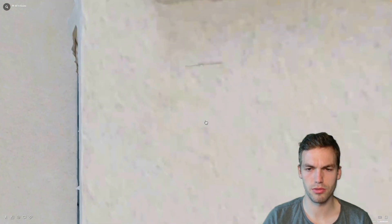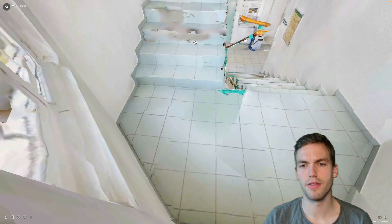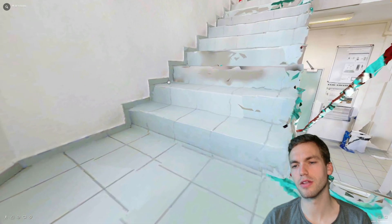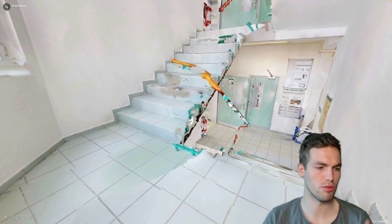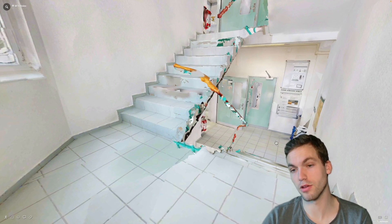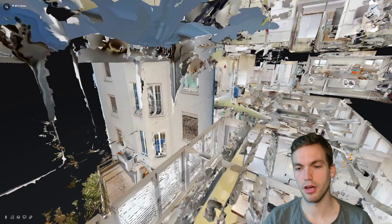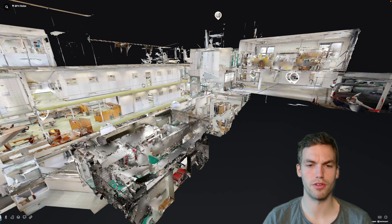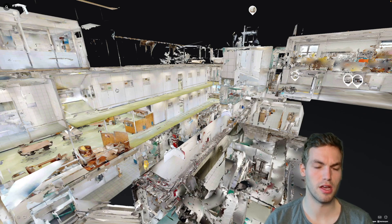On every floor, this space looks about the same. At the beginning, we tried to detect automatically which floor you're on, and we had problems where it thought it was localized but was actually on the wrong floor. So beware of that — if you want to create an area target of a huge space, the Vuforia engine might still get confused because different floors look like the same spot.